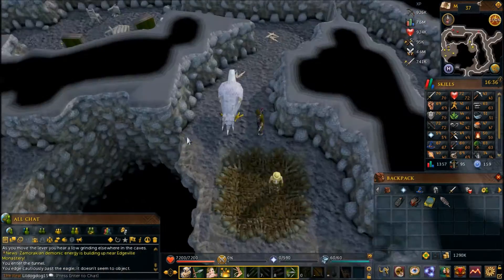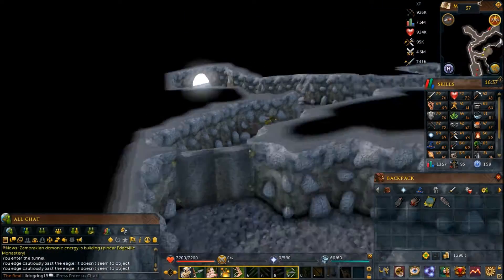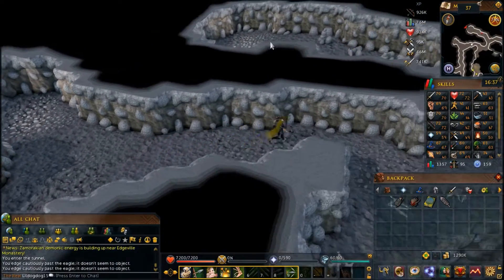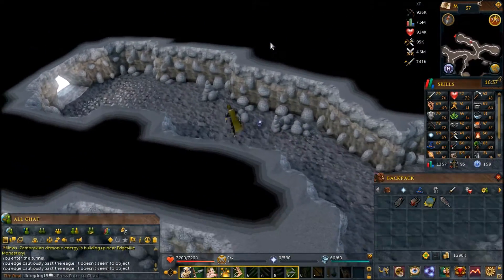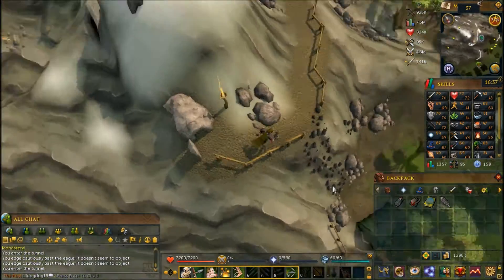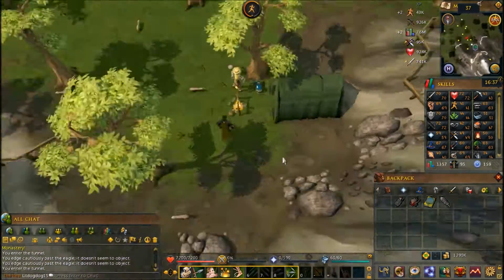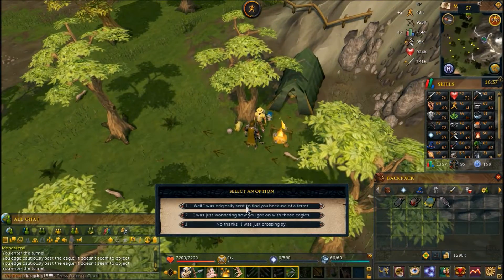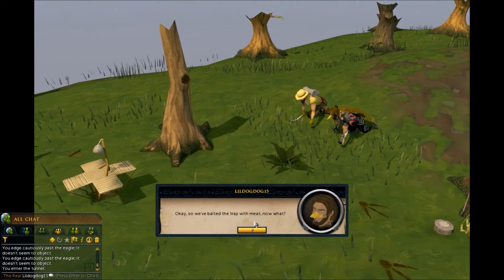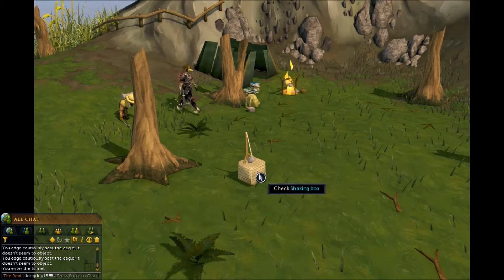Just walk past the eagle once again, walk out the door, and head out the entrance you came in. When you climb down the rocks, Nikolas will be back at his camp, and he will show you how to catch a ferret. After the cutscene, you'll have a ferret, and you can head back to Charlie the Zookeeper in Ardougne.